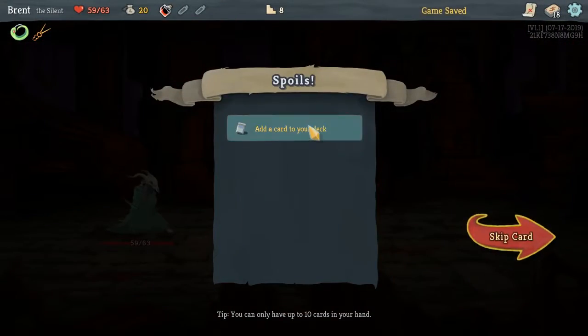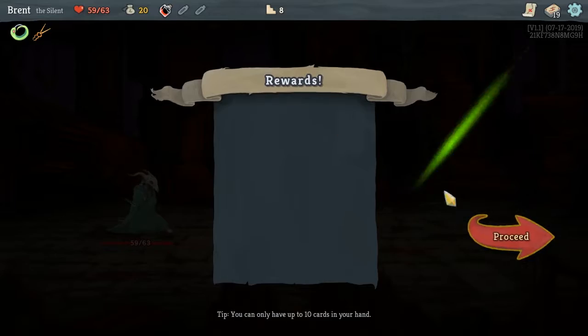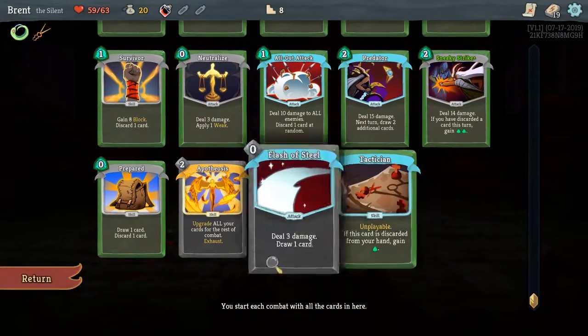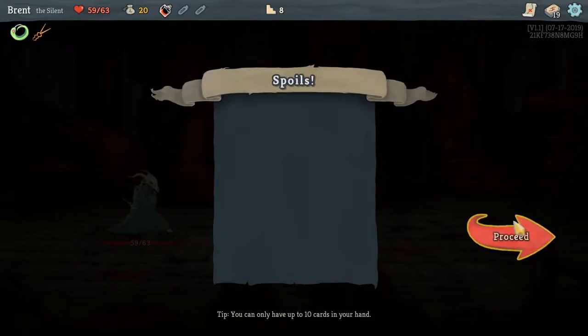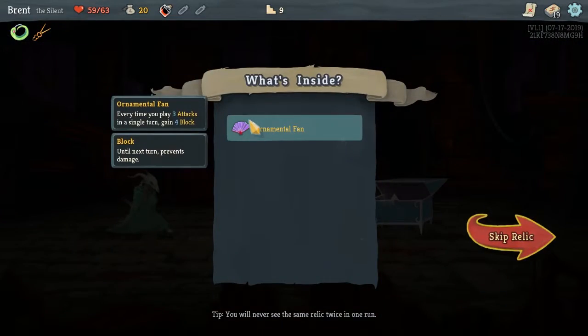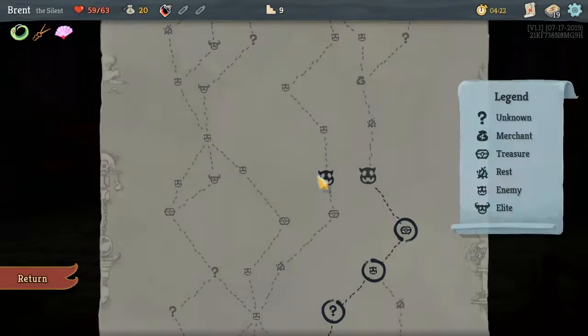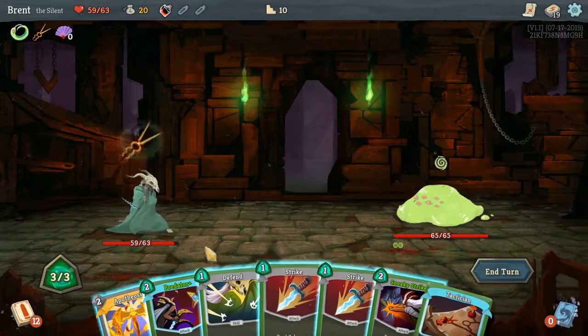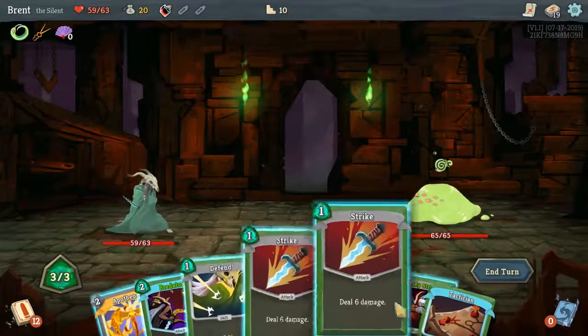I think The Silent is a little more punishing because you're used to the Ironclad. Tactician — unplayable, if this card is discarded from your hand gain an energy. The Ironclad is a little more forgiving because he lets you heal. Ornamental Fan — every time you play three attacks in a single turn, gain four block. That six healing every turn means a lot in the long run.